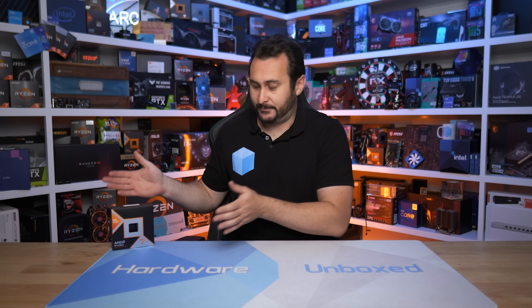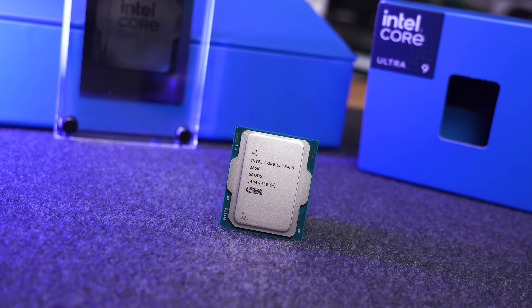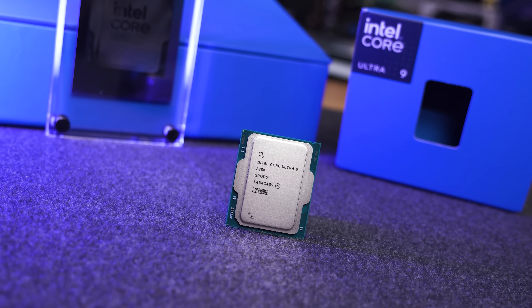To say this was a one-sided bashing would be to state the obvious — the 285K got annihilated. You might think the language used is over the top, since the 285K did deliver perfectly acceptable gaming performance in most titles. However, this is Intel's latest, most high-end CPU and it's certainly not cheap at $630 USD. It is a much better productivity CPU, but that's not the battle the 9800X3D is designed to fight.